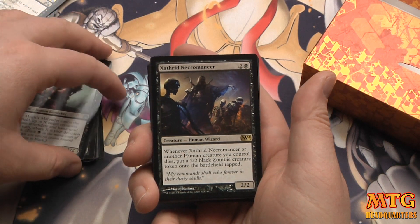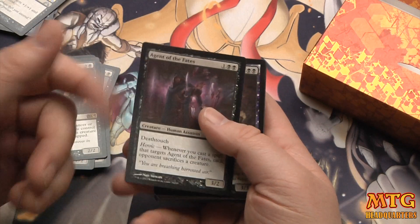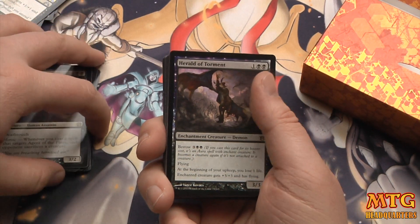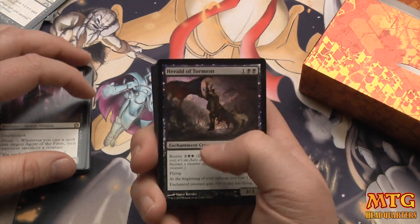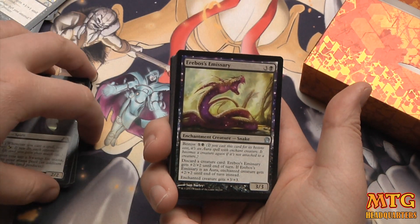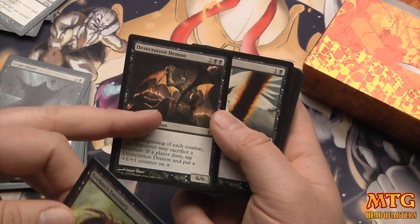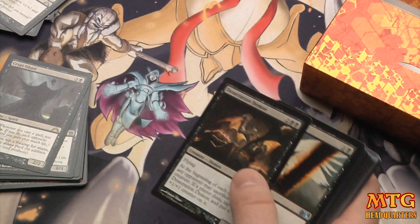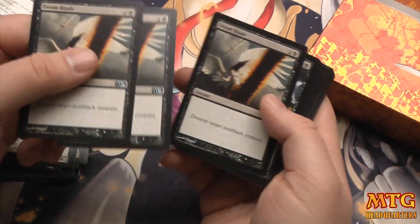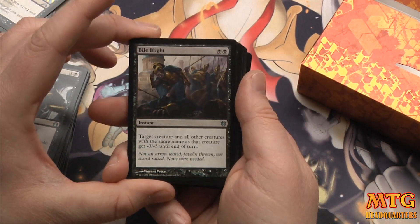Mogis's Marauders — good finisher, you've got three of those. Xathrid Necromancer is a good value card — whenever another human creature you control dies, put a 2/2 black zombie creature token onto the battlefield. Agent of the Fates — I love this card, but for competitive standard play you don't really see it played; maybe swap that out for Pack Rat. Herald of Torment is fine. Crypt Ghast is great in this deck. Erebus's Emissary — I'd rather run another Desecration Demon or some Gray Merchants instead.